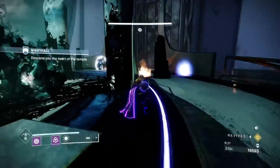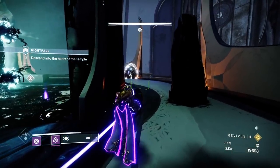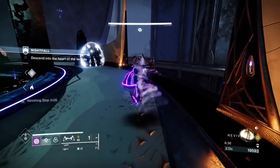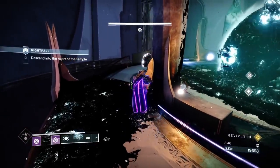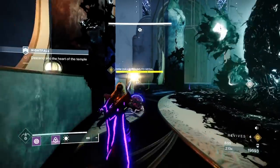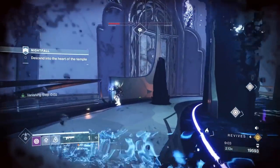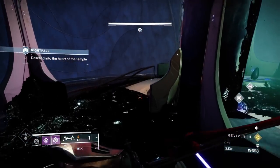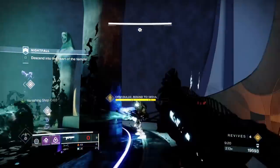It takes three orbs to take down the Centurions with no Transcendent Blessings or Riven's Curse. A lot of my Dreaming City armor wouldn't let me place Transcendent Blessings — I don't know if it's bugged. You don't need it, but it's an example of Bungie doing mods poorly. Those mods should be permanent once you get them. If I do a better run later, maybe I'll invest in Transcendent Blessings, but for this setup I didn't need it.